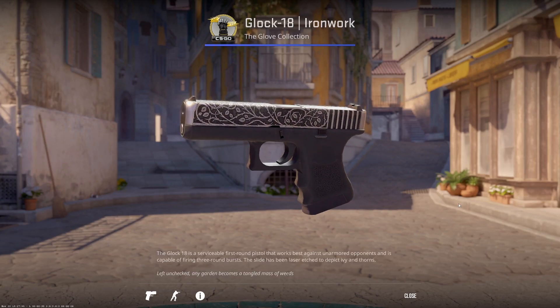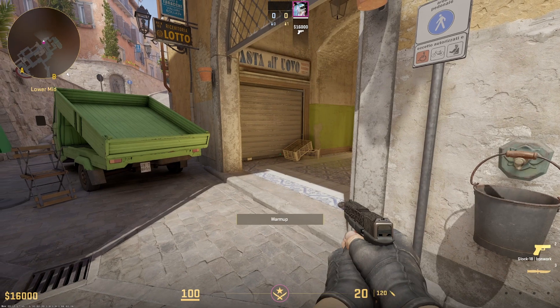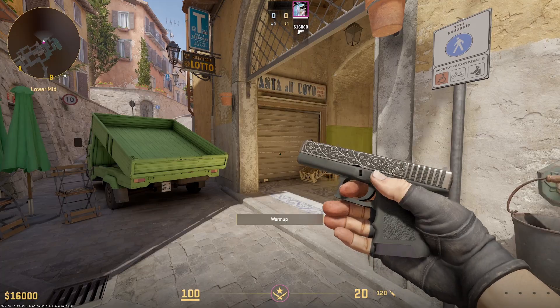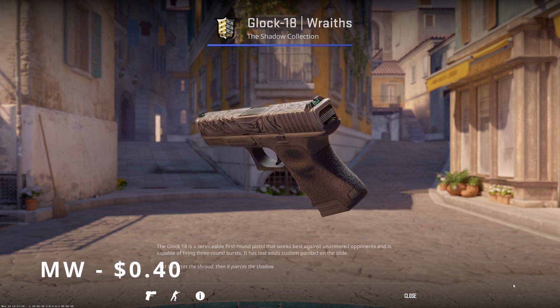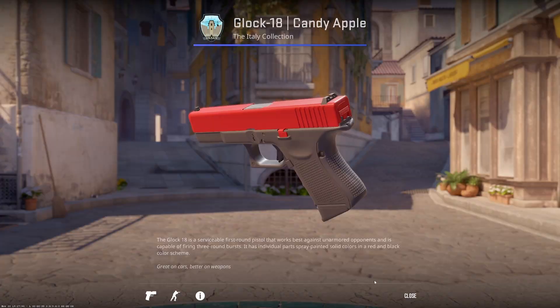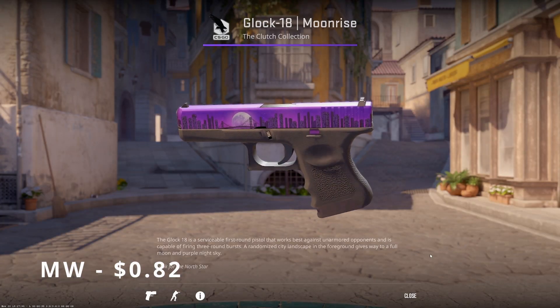We'll start with the skins on T-side. For the Glock, the Ironwork is a great option — a subtle twist on the default Glock. The black pairs well with default gloves, and you can pick this up in Minimal Wear for $0.25. The Glock Wraith is a similar price and look, with little glowing green sights, and can be picked up in Minimal Wear for around $0.40. If you're not into subtlety and want flashier options, the Candy Apple, Bunsen Burner, and Moonrise have a little more flair for a slightly higher price tag.